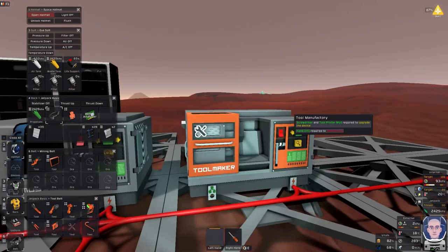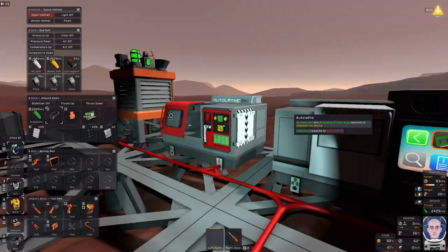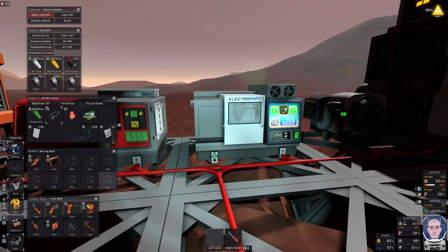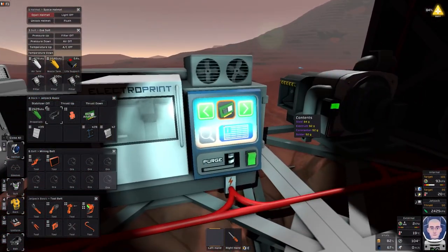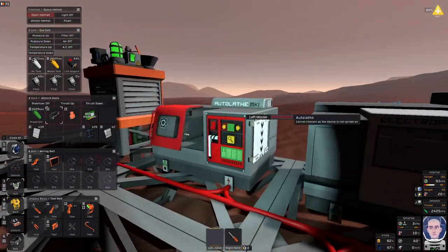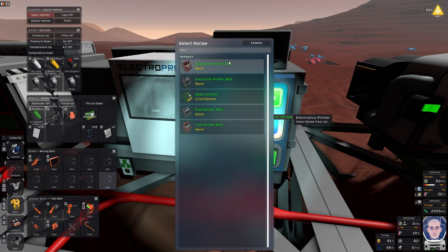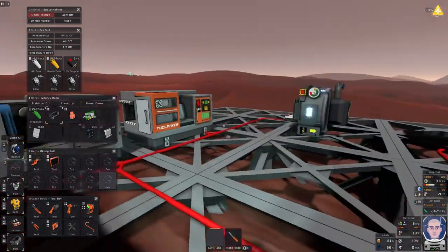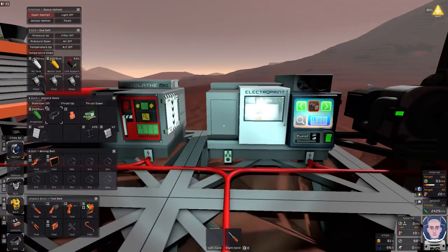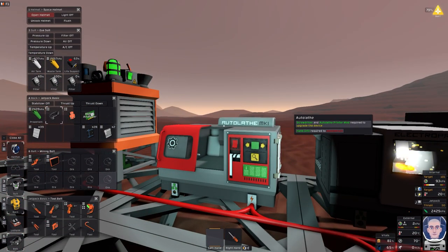Okay guys, I think I'm going to leave it there for this episode. We've got our tool manufacturer set up, we upgraded our printer, we made electrum, constantan and solder which allowed us to modify our printer. We can now start modding our other printers - the buttons and things have changed. All four of these printers can be upgraded. Thanks for watching guys, I'll see you in the next episode - Dragonfly out.